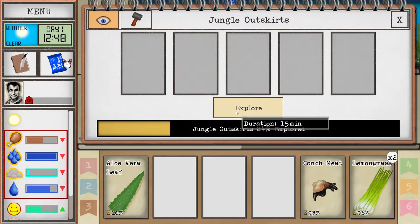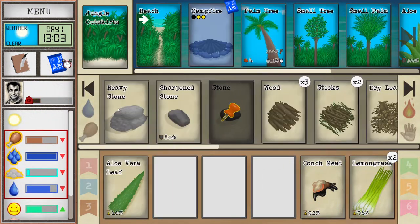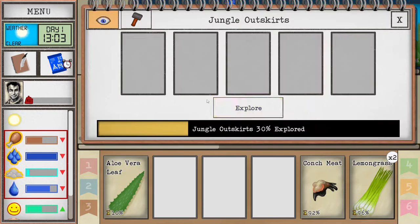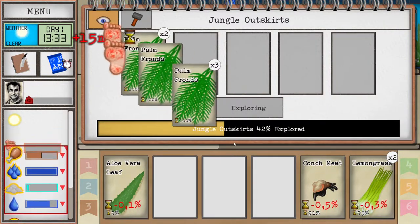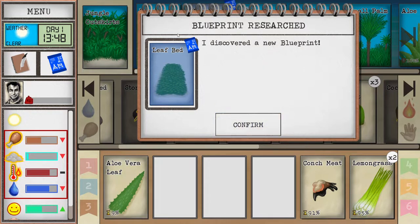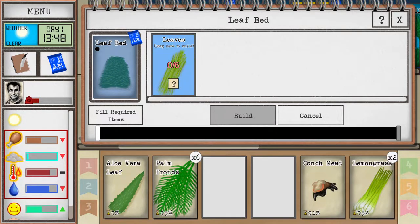We'll grab another piece of sticks. I'll put the heavy stone all the way to the left, then wood, then coconut stuff. We'll continue exploring the jungle outskirts for more stones. We discovered a new blueprint: the leaf bed! Apparently palm fronds count as leaves now, which is good.